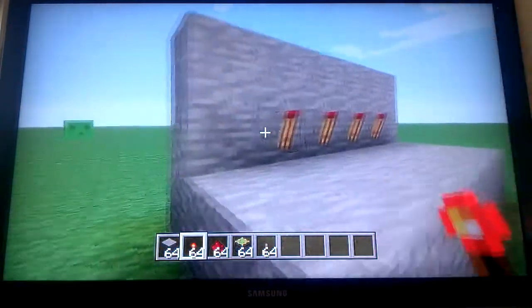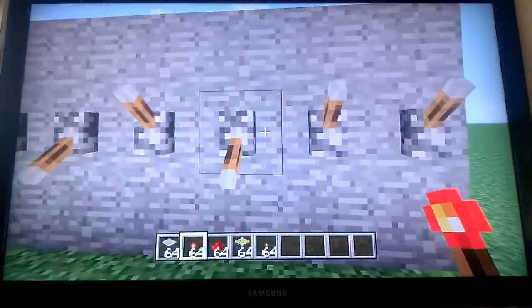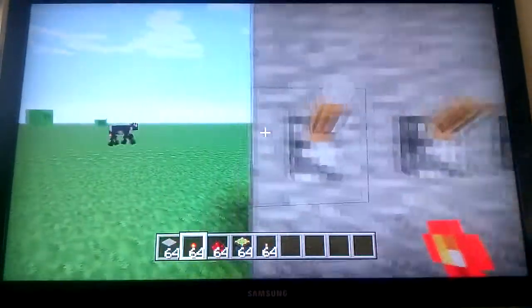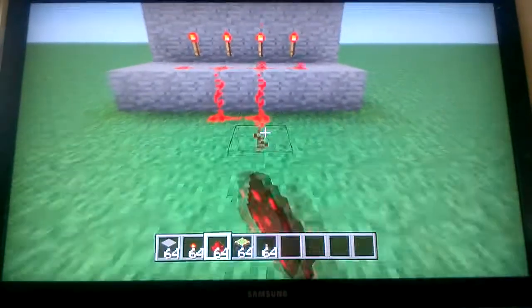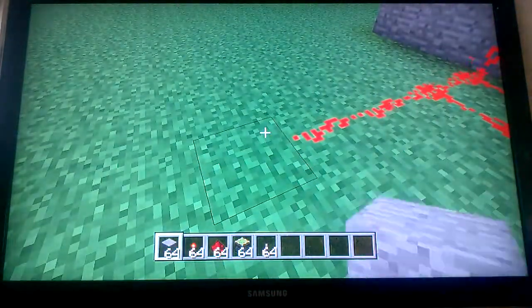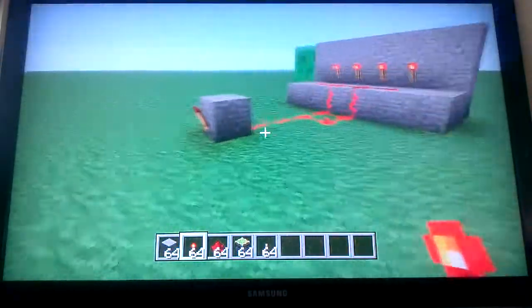They're all turned off because I set them down. And when I turn them on, they're on. Then with the redstone, I just take and do this, then go like this, so it looks like this.